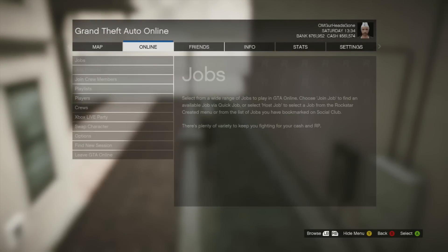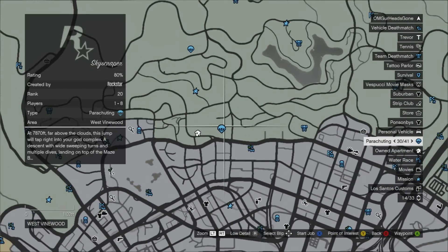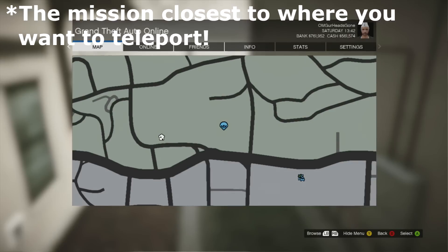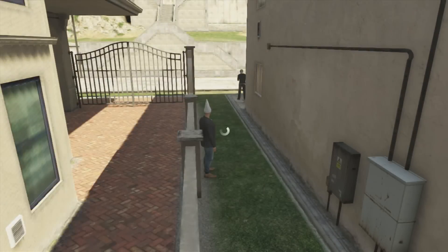Find a mission close to where you want to go on the map. As an example, say I want to get to my house because my mechanic's not available right now — maybe I just ordered a car under five minutes ago and he can't get to me. Open up the map, hover over the mission, and get the name of it. The name is 'Skyscraper' for this one.